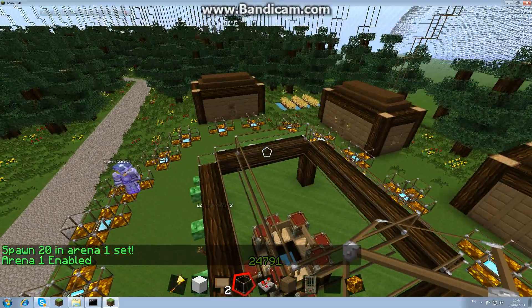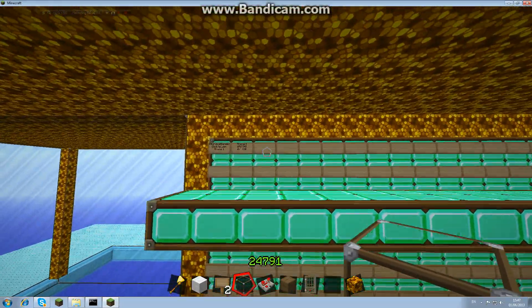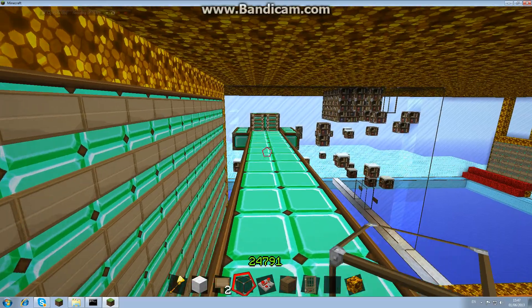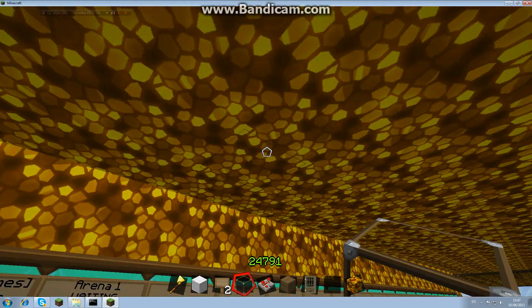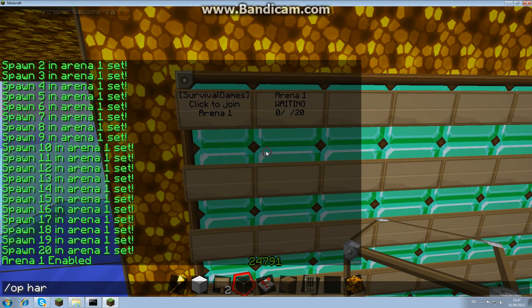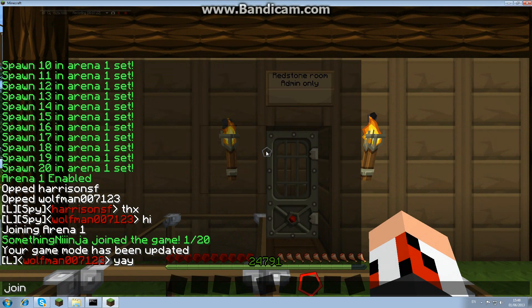So type 'sg enable one' — that has enabled the arena. Go back to your spawn lobby. At this point you need to set up your permissions. I haven't got any permissions yet because I've just restarted this server — watch my other video linked in the description for all the permissions you need, that's for de-ops to join. You can either right-click on the sign or type 'sg join one'.